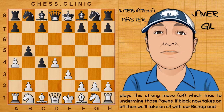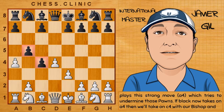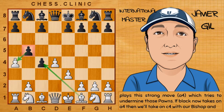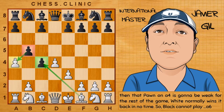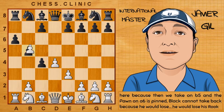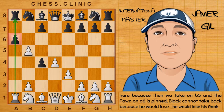White now plays this strong move which tries to undermine those pawns. If Black now takes on a4, then we'll take on c4 with our Bishop and that pawn on a4 is going to be weak for the rest of the game — White normally wins it back in no time. Black cannot play a6 here because then we take on b5 and the pawn on a6 is pinned.